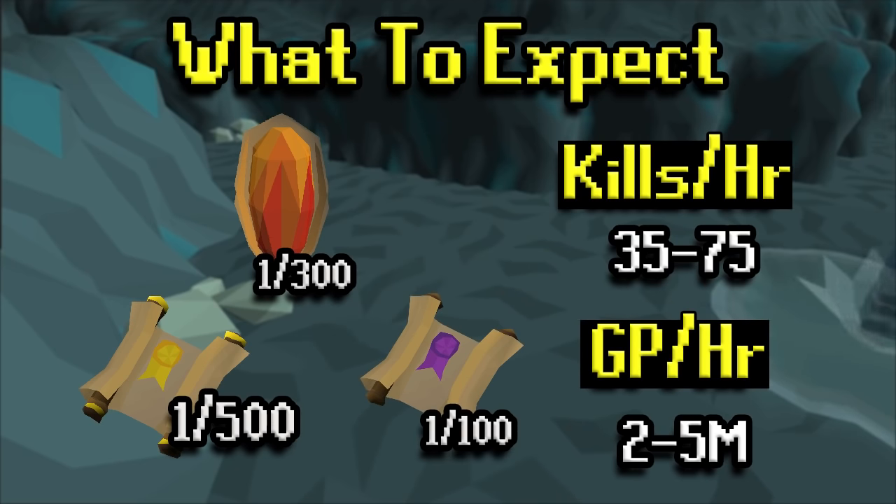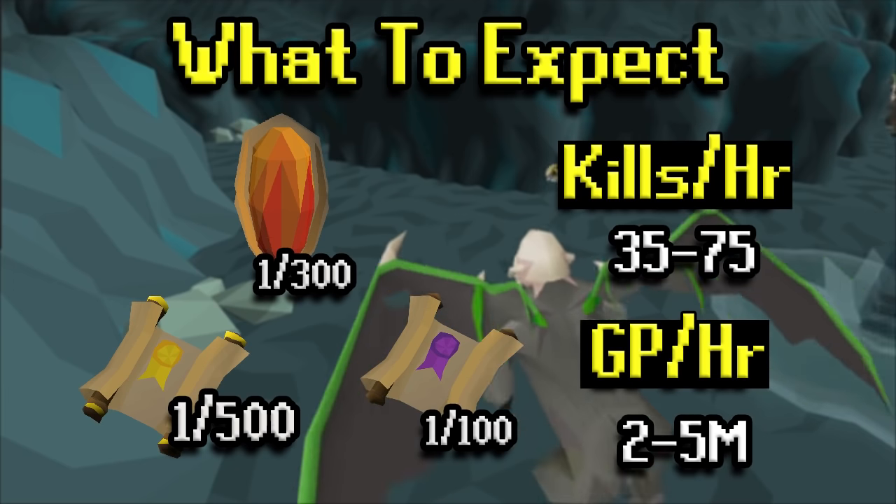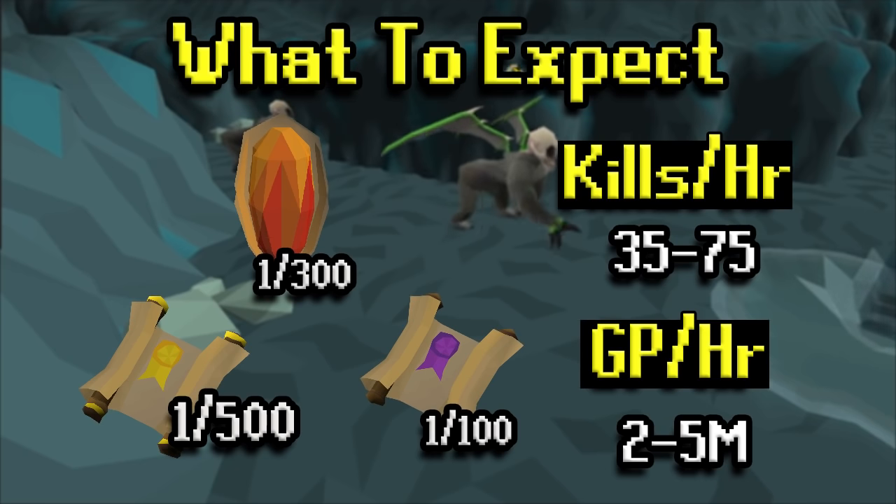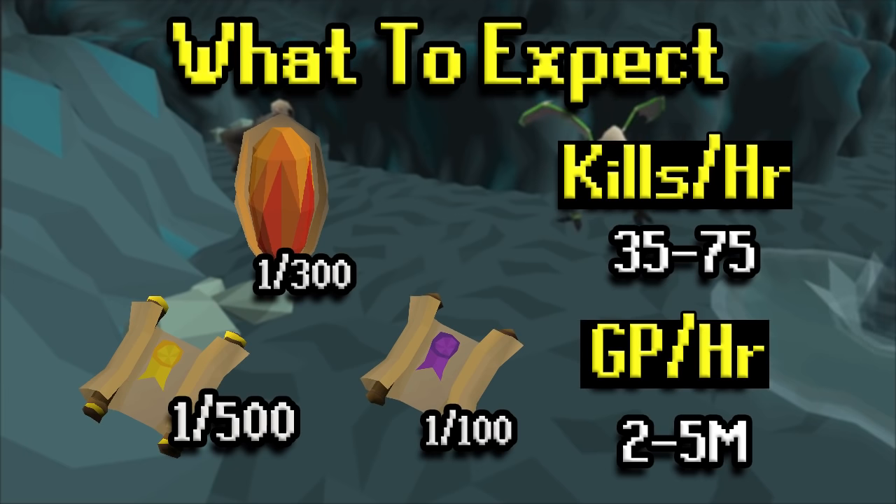In terms of kills per hour, it ranges anywhere from about 30 to 75, maybe even a little more than that — it's a pretty wide range, just like with most bosses. If you come here with base 80s or with 99s and max gear, there's going to be a wide range. Nonetheless, the GP per hour is still very, very good. Keep in mind this is averaging out the Zenite drop rate, so if you don't get a Zenite you're going to be much lower, but two to five mil per hour is what you should be expecting.